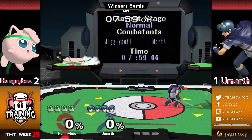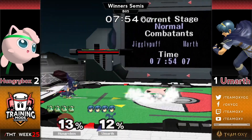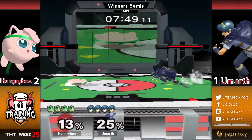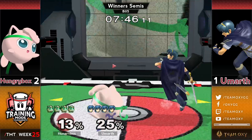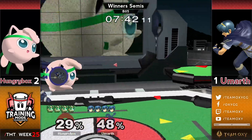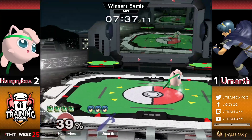I suspect Umarth is going to take us to Pokemon for game four. The way HBox played the space between the side platform and top platform was really challenging for Umarth to deal with. Now that we've taken the top platform away from HBox, I wonder how he's going to find that kind of space. But HBox is also a master of the side platform. The pound barely avoids the platform tech chase — good DI from Umarth. And HBox closes out a stock immediately.